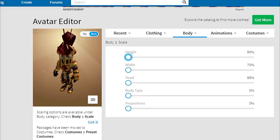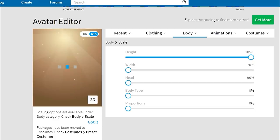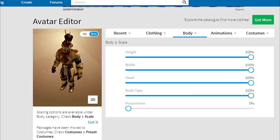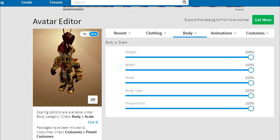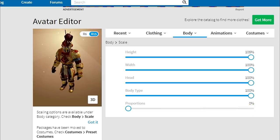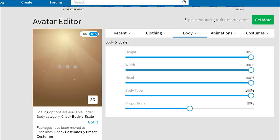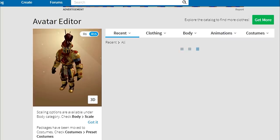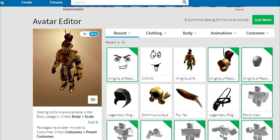In order to scale it correctly, I recommend bringing your height, your weight, your head, and your body type all the way to the top. With your proportions, you can bring that up a little bit higher too. Your person will look a little bit more tall, but if you bring your proportions down they might be a little bit too skinny, so somewhere in the middle is what I'm finding looks pretty good. You can wear certain parts of the package for it to look normal — it doesn't always look good with everything else.